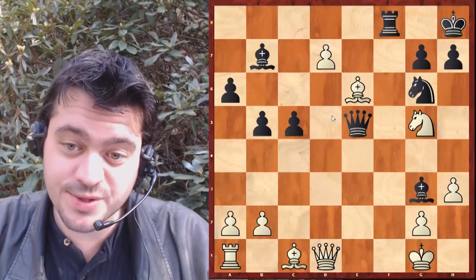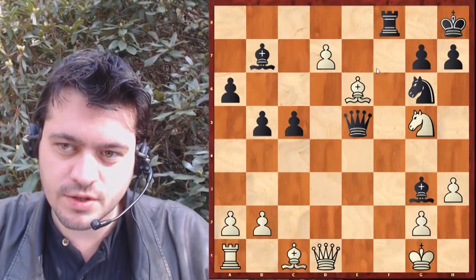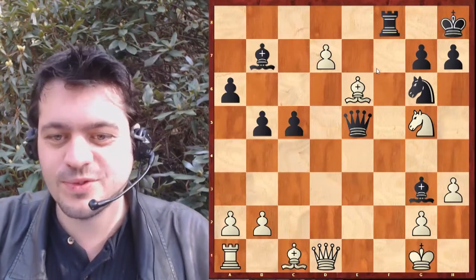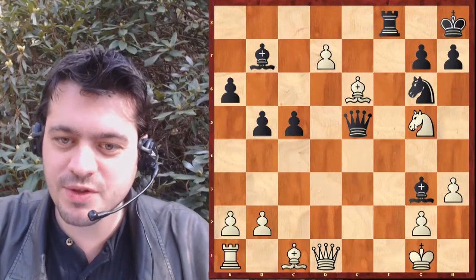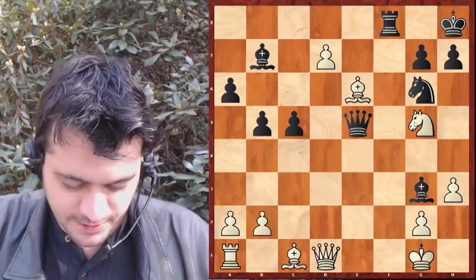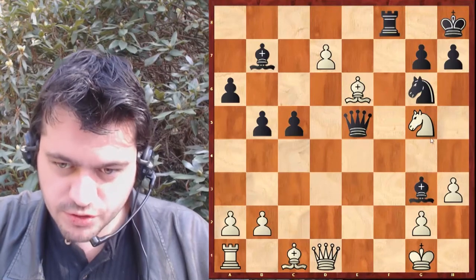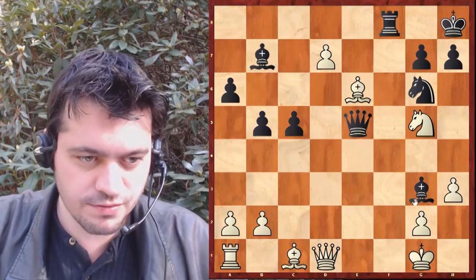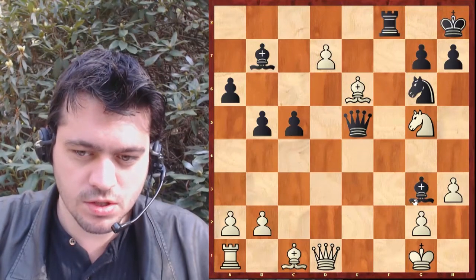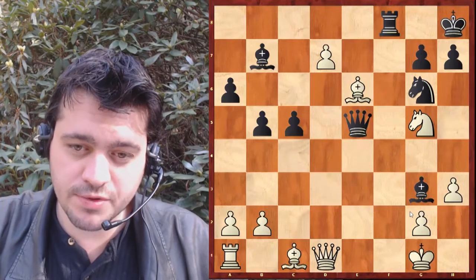C'est la poussée en D7. La poussée en D7 est extrêmement forte ici parce que tout simplement, il y a la menace de dame immédiate. Et en conservant active la menace, cavalier F7. Aaron Nimzovic disait : la menace est plus forte que l'exécution. Quand on a la possibilité de conserver une menace tout en jouant un coup qui va introduire une autre menace, autant le jouer.